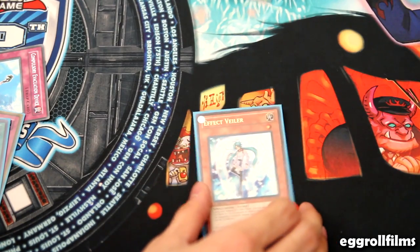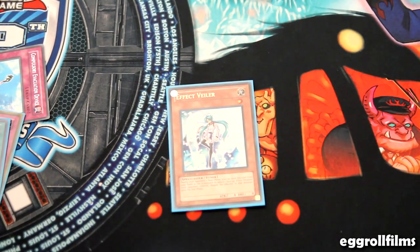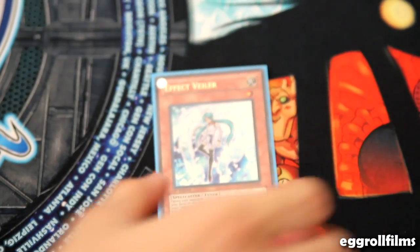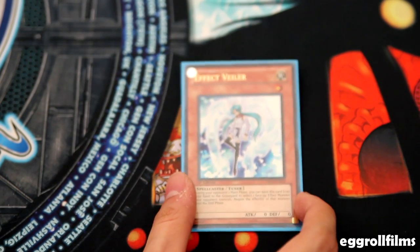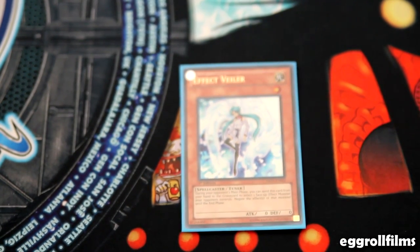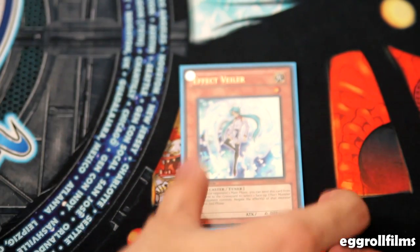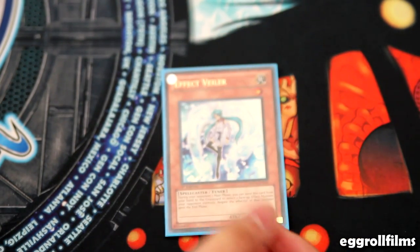So this is going to be a pretty long video, but I want to try my best to explain everything. People will be talking about Effect Veiler, Dino Rabbit, and whatnot. Basically, Effect Veiler is going to be a freaking amazing card this upcoming format — which is like two weeks away, May 8th.